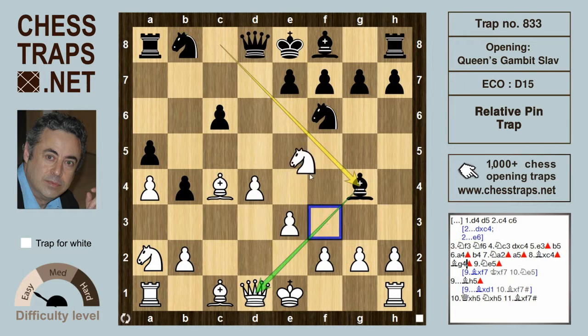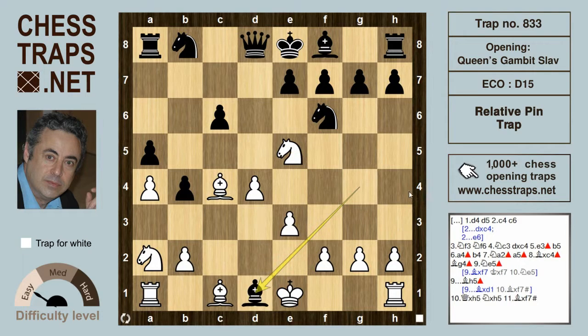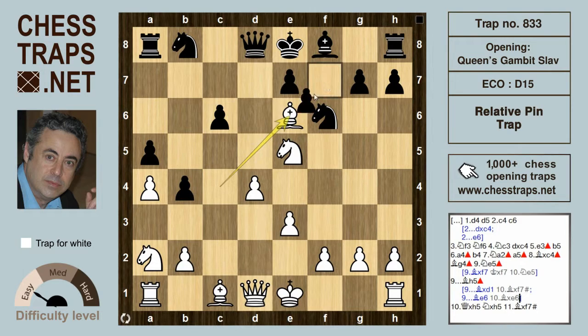We're going to look at the move Ne5 just to demonstrate the shortcomings of this relative pin. If white gives up the queen, after Bxd1, Bxf7 is mate on the move for white.